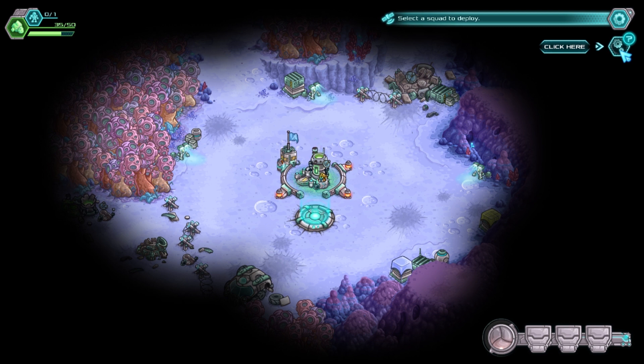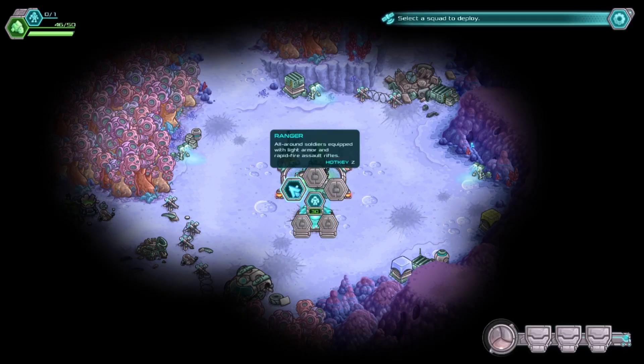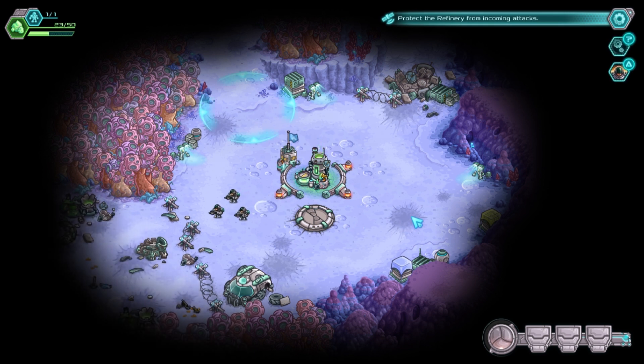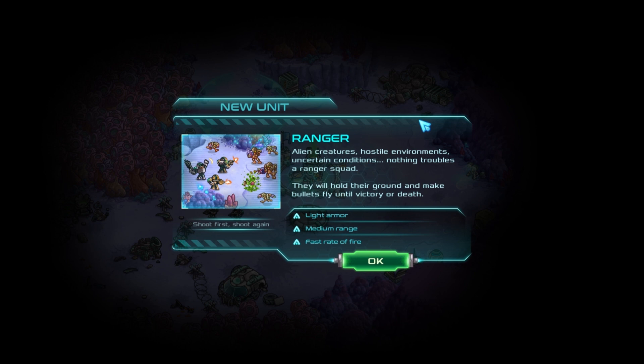Oh God. It's so early. My brain is coming to terms with what I'm subjecting it to so early in the morning. Deploying Squad! Left-click on the active deploy zone to open the options menu, then choose a squad to be deployed. Ranger! All-around soldiers equipped with light armor and rapid-fire assault. Protect the refinery from incoming attacks. There's so much stuff. Ranger! Alien creatures, hostile environments, uncertain conditions — nothing troubles a Ranger squad. Some of the studies seem to think they're just drunk all the time and don't realize the horrible peril they're in. We couldn't put down on an official report that the Rangers were drunk. They will hold their ground and make bullets fly until victory or death. Shoot first, shoot again.